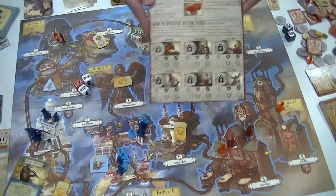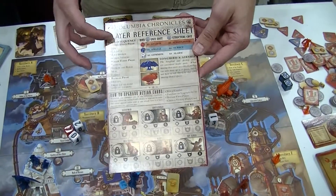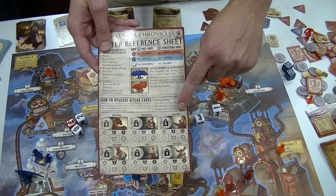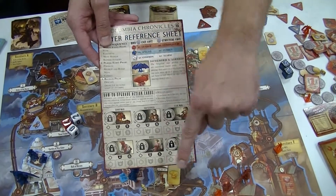Here is a player card. This has the turn phase, how much everything costs, different roles, how you get upgrades, and then how you keep track of all your upgrades.